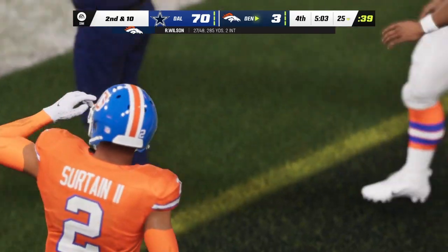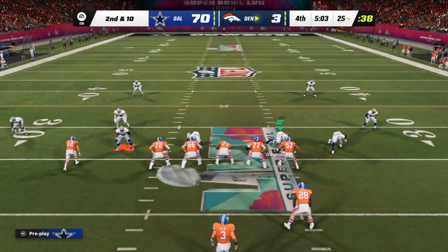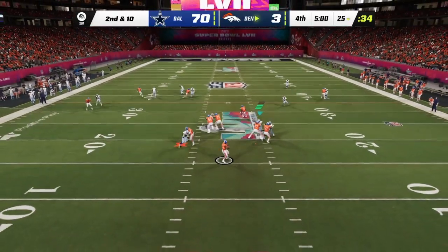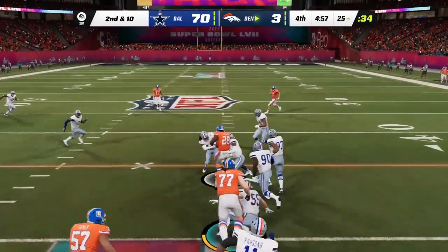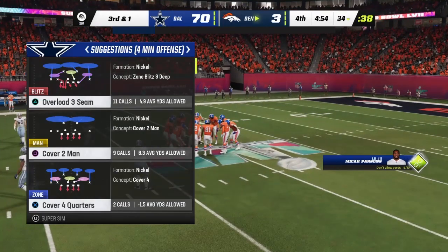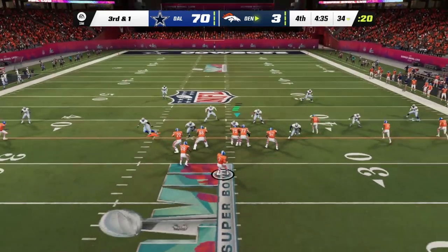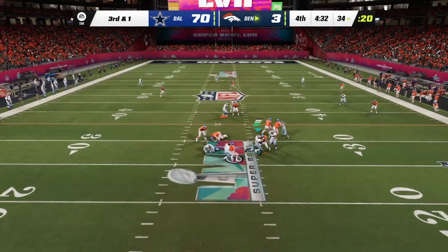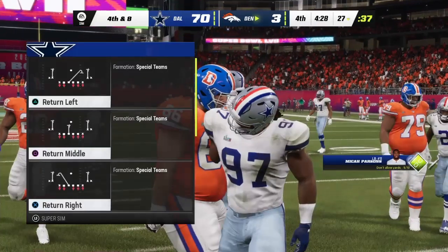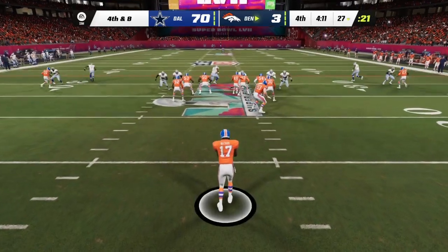First and ten — incomplete toward the center of the field. They've got to continue to try anything they can even though this feels like a lost cause. Second and ten — Wilson hands off to Murray for a good gain of nine to the 34, including a broken tackle. No surprise — that's what the best runners do. Cowboys pressure gets there for the sack. The Broncos send out their punter for yet another kick.